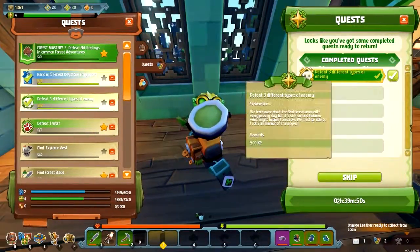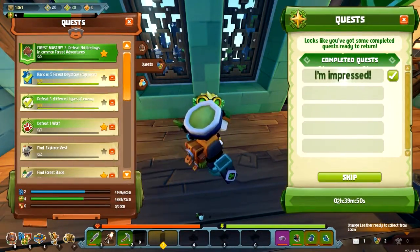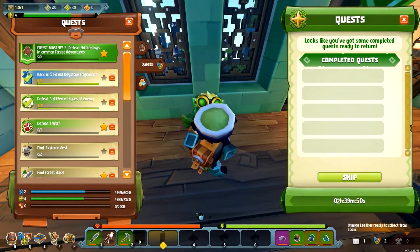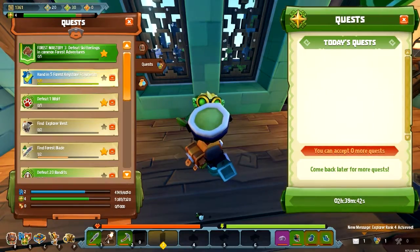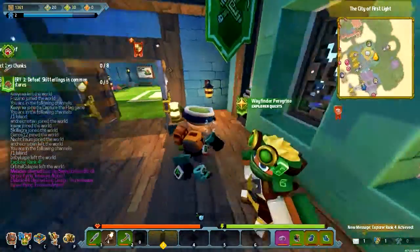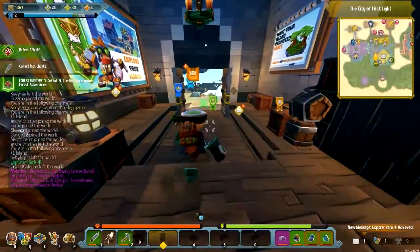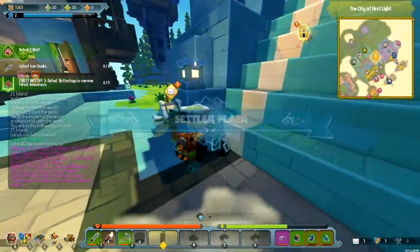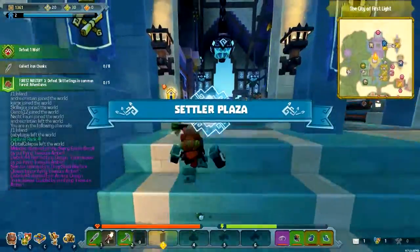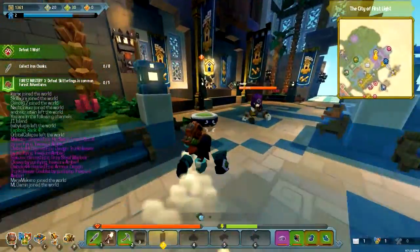Oh yeah, I just got the thing for the bow. The bow thing. Yeah. Defeat 20 enemies in the common lands — I can do that. I'm not sure what common land is, but okay. Swear we've been fighting, you pleb. You're such a tart. You don't pay attention at all, do you?